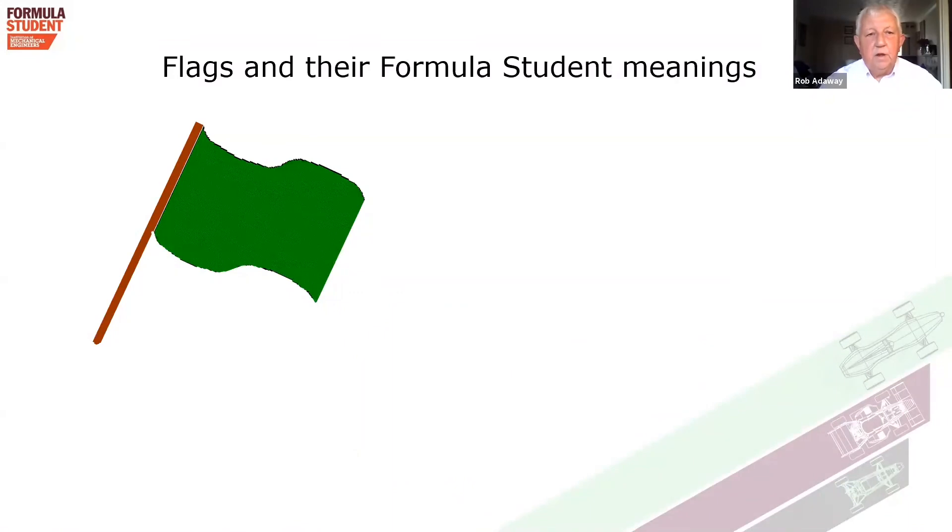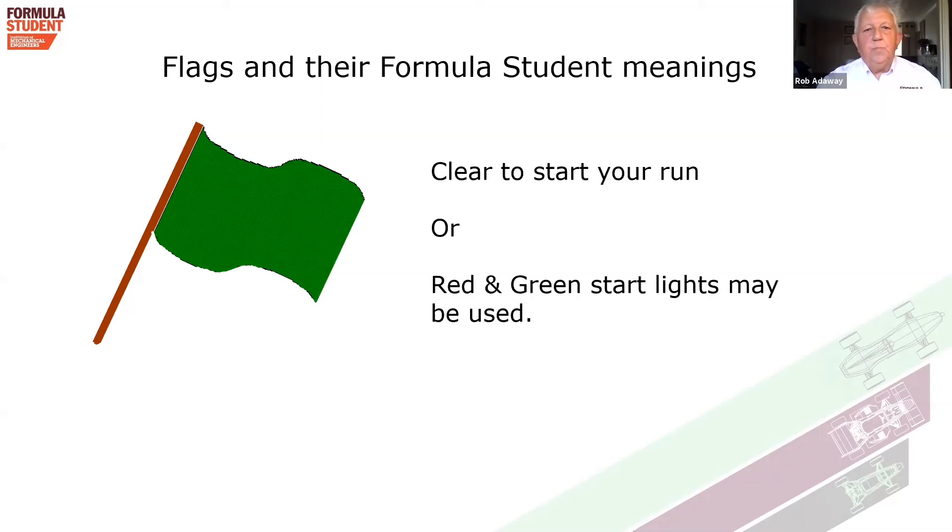The flags we use for the sprint — there are four of them. The first one is a green flag. You'll be shown this when you're on the start line and it's clear to start your run. It doesn't mean you have to go immediately when the green flag is shown — it means the course is clear and you're ready to start your run on the sprint. Alternatively, we may use red and green lights: red means not go, green means you're clear to go in your own time.